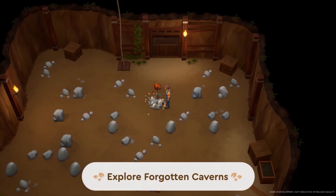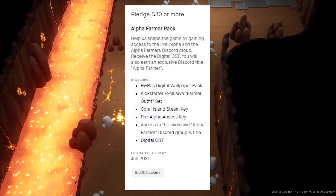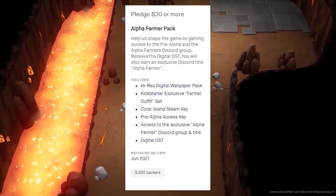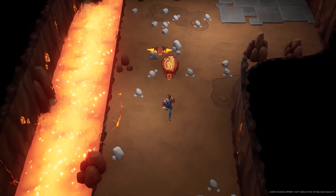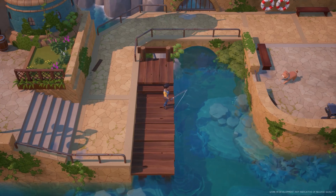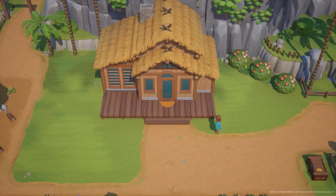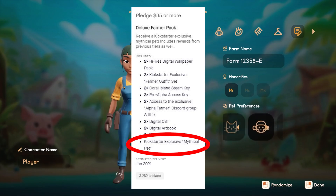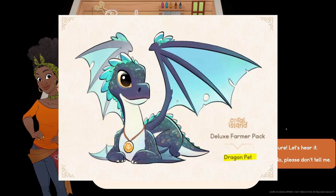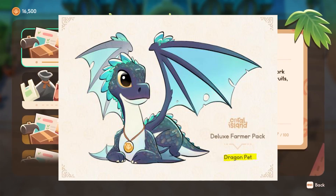I pre-ordered the game on the Kickstarter at the $30 tier, which gave access to the alpha release in June 2021. However, when the game moved to BackerKit after the Kickstarter ended, I did upgrade my tier to get the mythical pet, which I'm so excited about. If you look at the picture of the mythical pet you get as a Kickstarter backer, it looks awesome — I love the colors and the way it looks, and I can't wait to see it in the game.